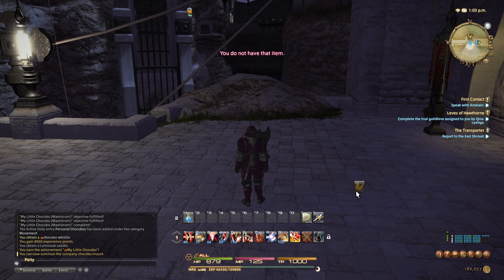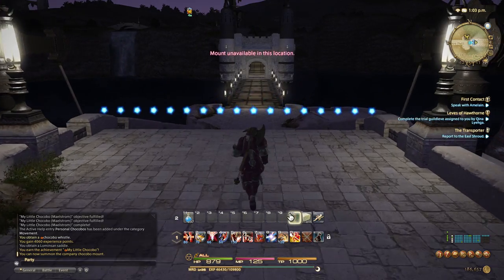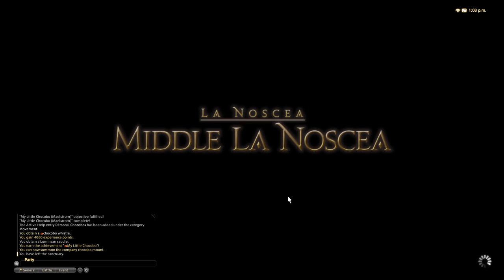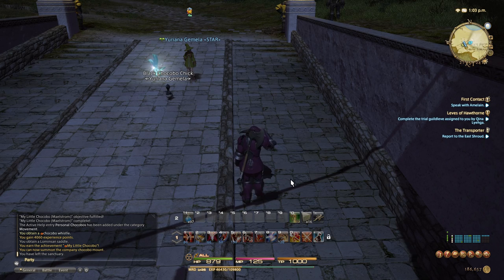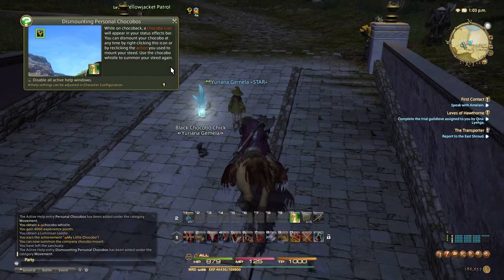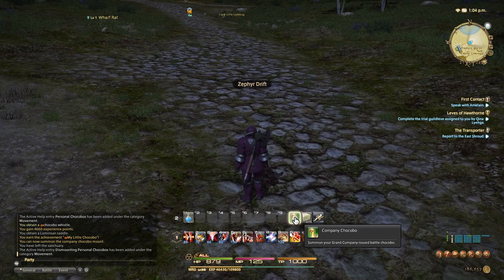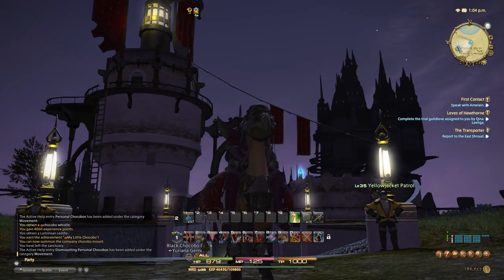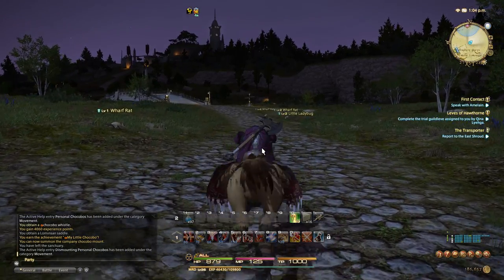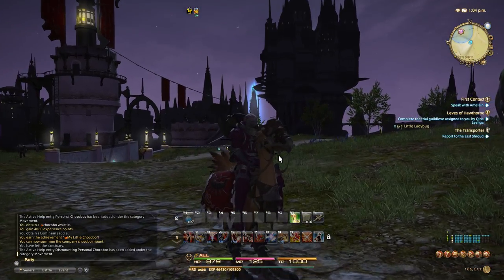We now have a mount in the mount guide. Mounts are unavailable indoors, so we step outside to the field. You can dismount by right-clicking on the mount. There we go — it's definitely faster than walking, and you get the chocobo sound effects and new music.